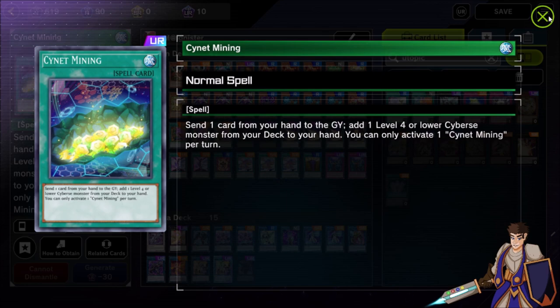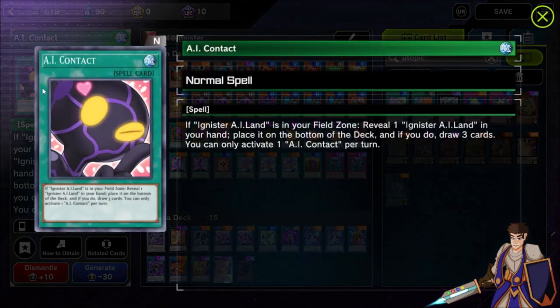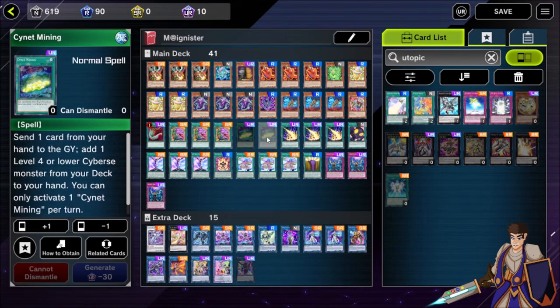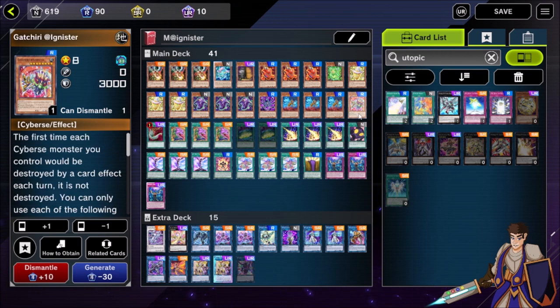We play two copies of Cybers Sign at Mining. I don't like drawing these in multiples, even though one can throw out the other. Ash Blossom was incredibly prevalent in the format so I was hesitant, but you can do tricks like drop AI Land and then banish an Agnister monster from your graveyard to reset the AI Land and activate it. Sign at Mining is also a way to search for Blue, which you don't have access to with AI Met You. It's very flexible, an excellent starter card to grab Red or Yellow depending on your opening hand, and you can also dump Danmari with it.